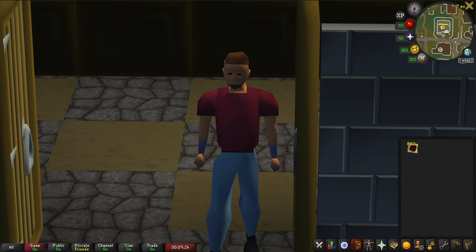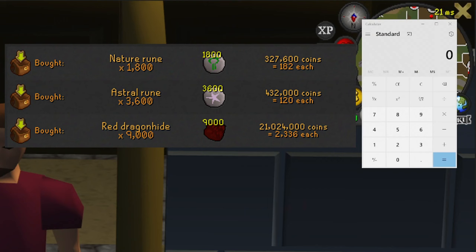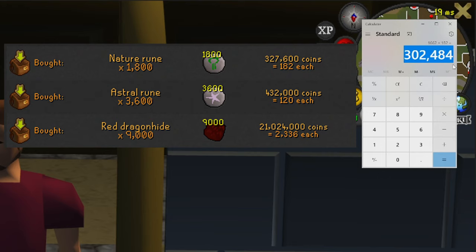Let's just go ahead and calculate this nevertheless. I'll bring the calculator up and also bring the picture on screen of what we paid for all of our investments. Over this one hour we managed to cast 1,662 times, and we need to multiply that by 182 because that's how much the nature runes cost us. So for the nature runes it was 302,084.